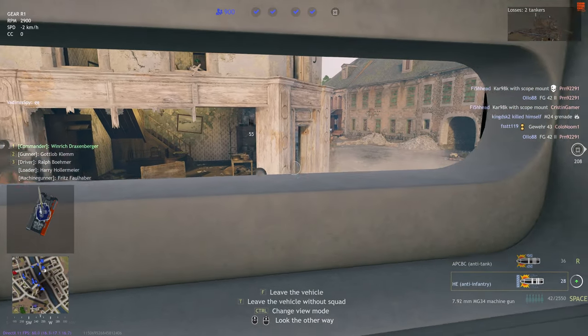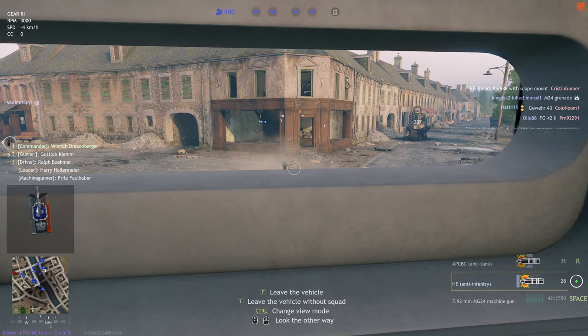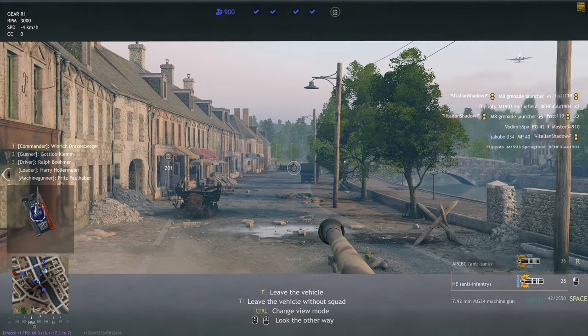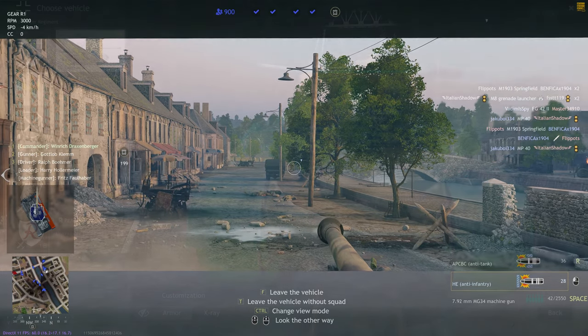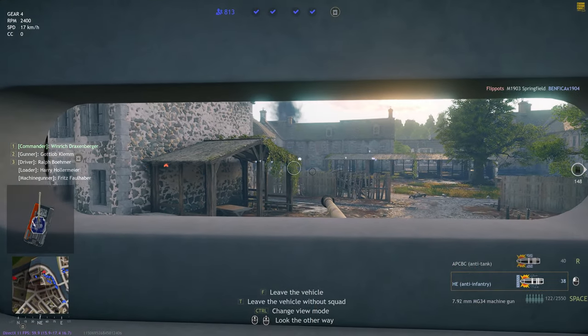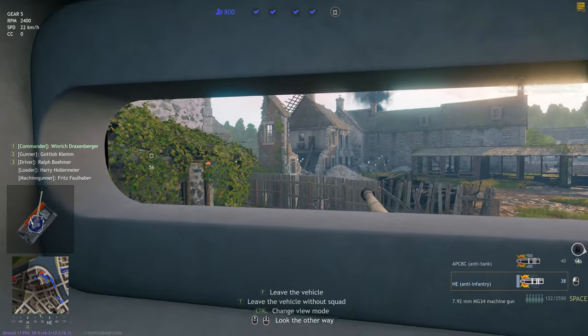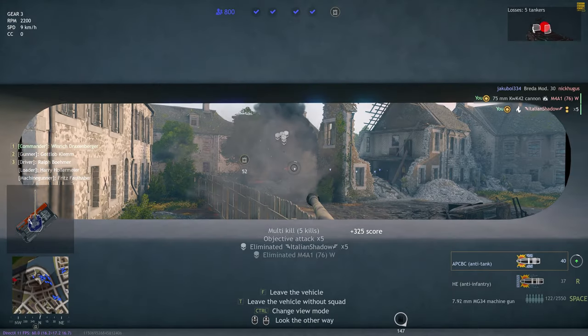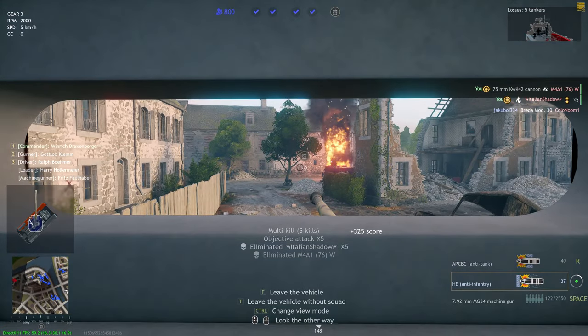This means that the Panther is more protected than the Tiger E, which is the level 36 unlock. The downside of the Panther is its turret armour — it's a lot less at only 100mm thick. So theoretically you can be penetrated there by a Sherman if they get up close. But you are pretty much immune to every other vehicle in Enlisted, apart from allied close air support which can kill you with rockets pretty much every time. The lighter tanks on the American team can't really do anything to you.